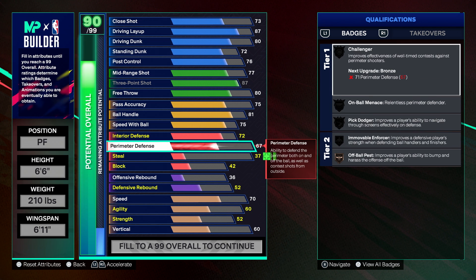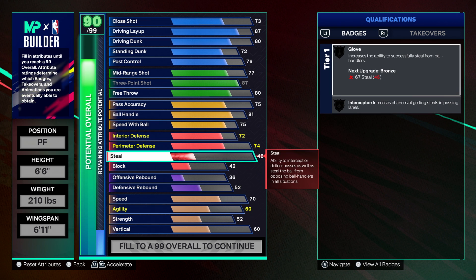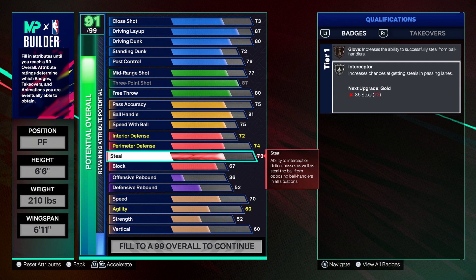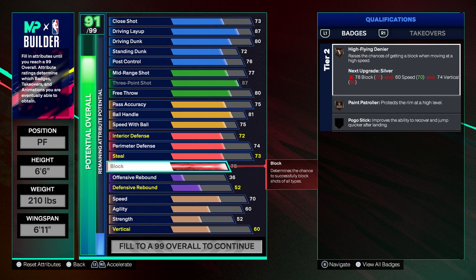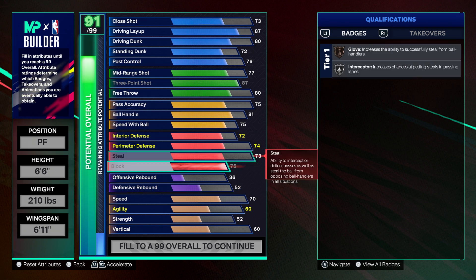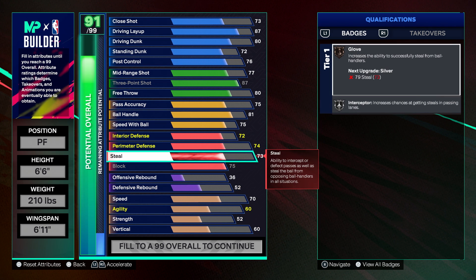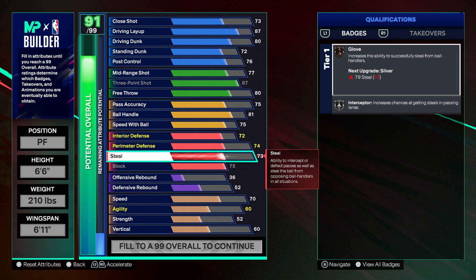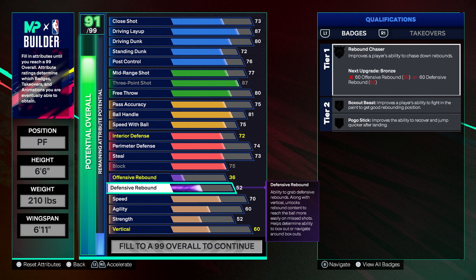We have a 74 perimeter defense along with a 73 steal, which gets us bronze Glove and silver Interceptor. Those passing lanes are actually devious, so even a bronze or silver badge is enough to jump the pass completely — especially against builds with under 70 pass accuracy, which I'm seeing a lot of, with 60, 50, or 65 pass accuracy. If you're below 78 pass accuracy you're going to be throwing a lot of turnovers, so even a 73 steal gives you a nice return.